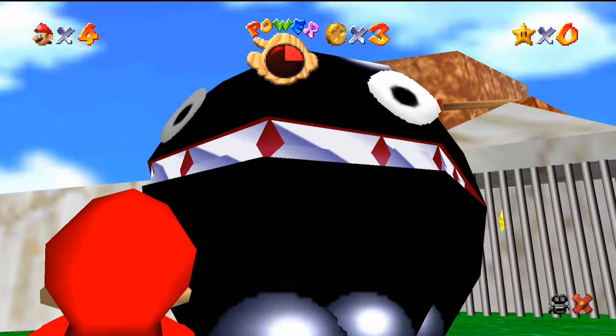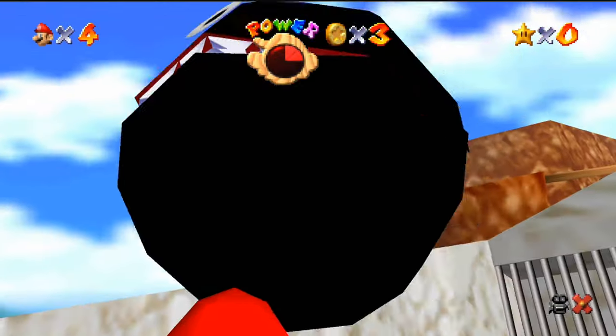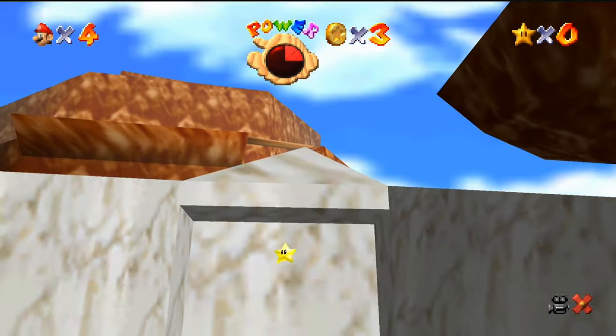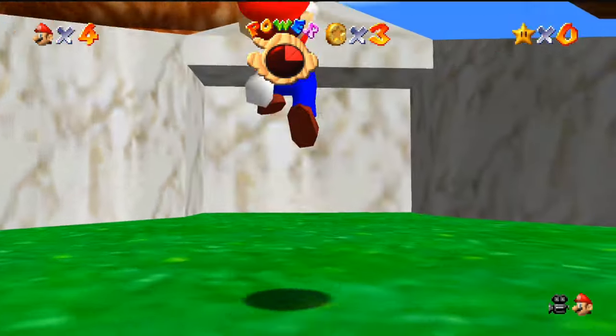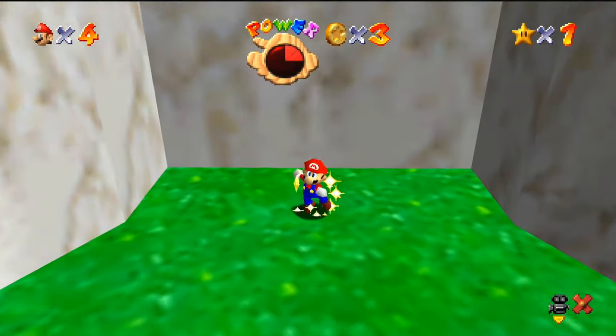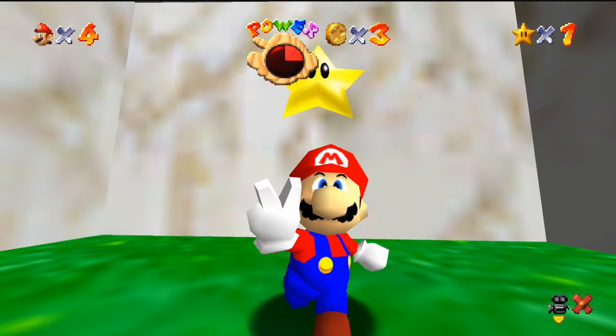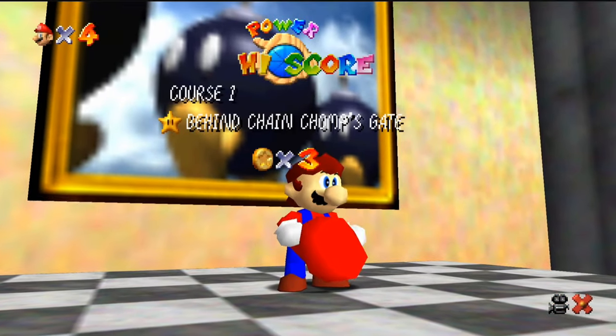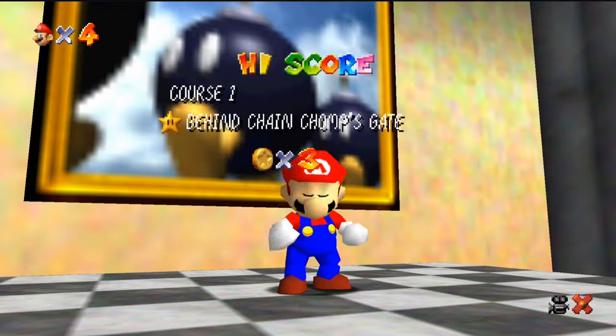I'm not using an N64 controller, so it's a little weird. But yeah, I'm just using my plug-and-play Xbox controller, playing Mario 64. Why is the camera so close? Oh, it's in Mario mode. Does anyone play with the Mario camera? It's so close and bad. The camera is honestly the one thing about this game that did not age pretty great.